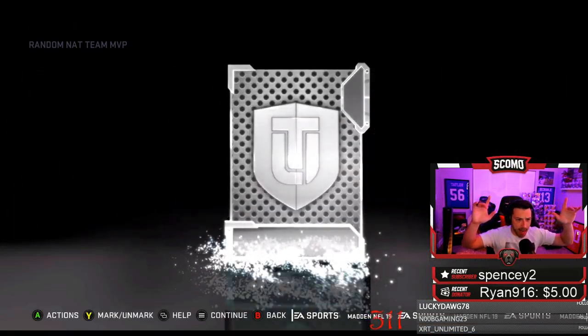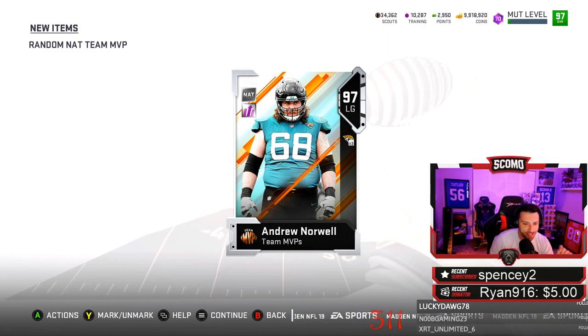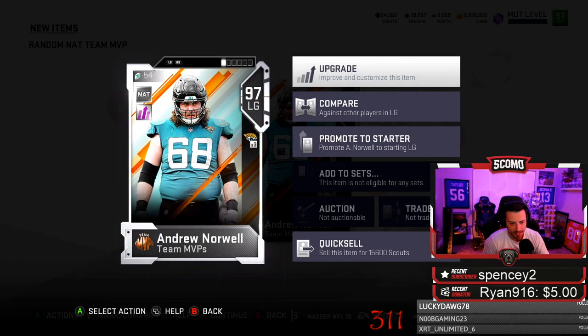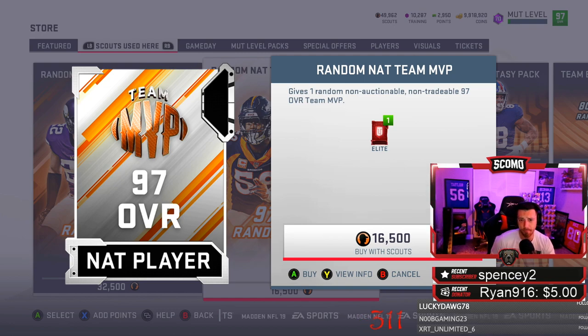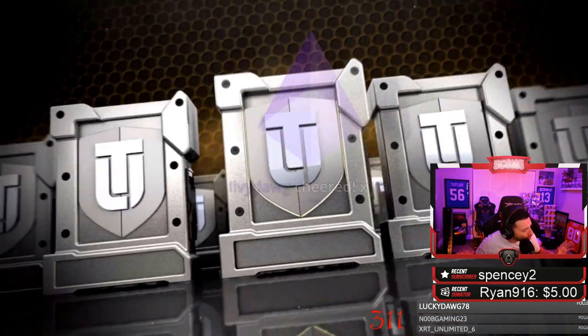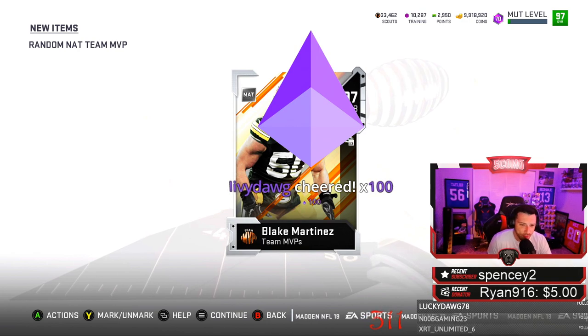I need Von Miller right now. Building blocks — that is not it. Left guard, 97 Andrew Norwell — our second Team MVP. Not it. We are going to quick sell again. We've opened up three NAT Team MVPs and we've really only spent like 2,000-3,000 scouts. Not too bad. Donald, thank you again — but it's the 97 overall Blake Martinez.